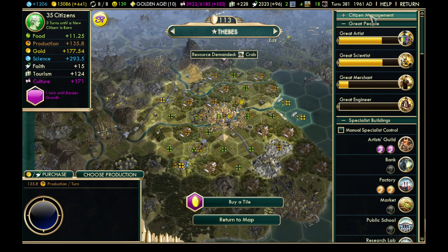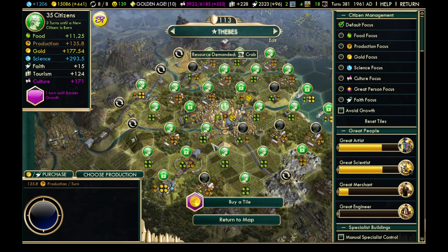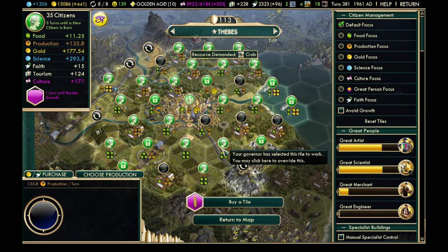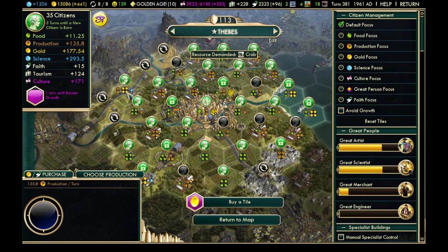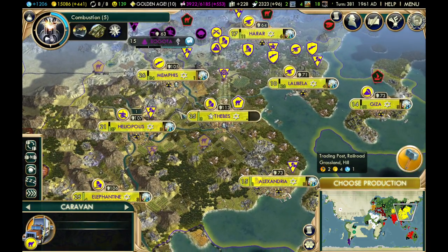Let's open city management and look at what's contributing gold. First, we'll look at tiles. This tile here is producing a lot of gold. The coastal tiles are producing four each. And there's a tile here with four gold — that's because there's a trading post there.